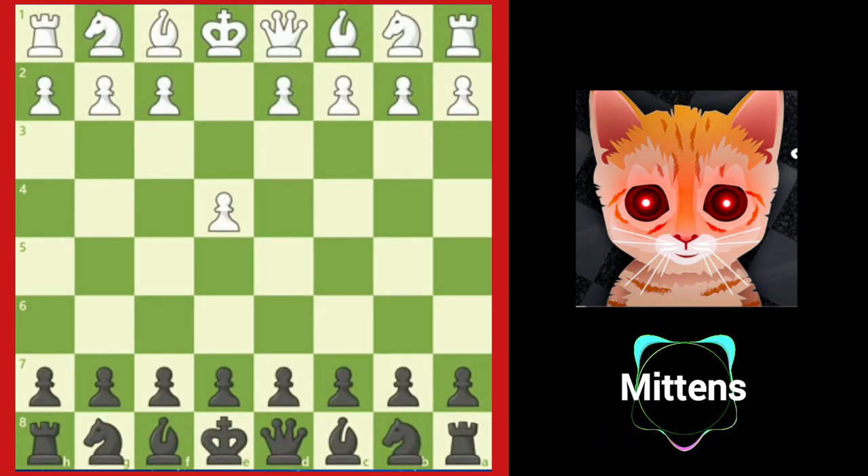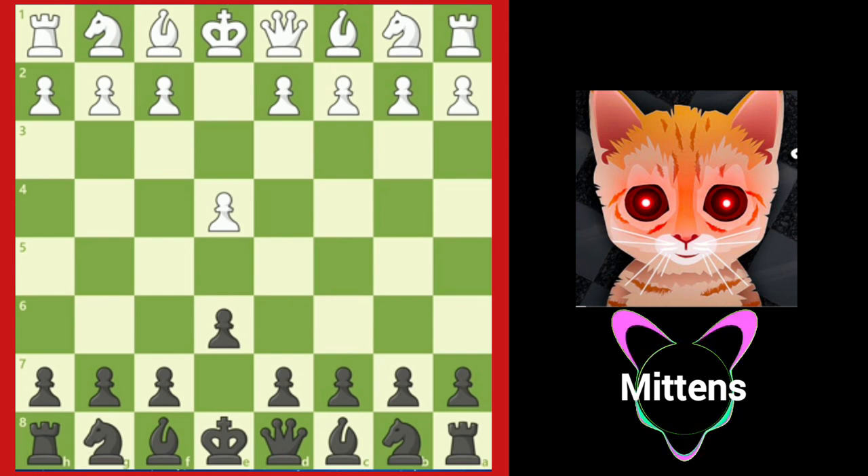If black wants to prepare an attack on e4 with d5, it is more common to prepare it with e6 or c6 first. After e6, this opening is known as the French Defense. Black prepares to play d5 on the very next turn.